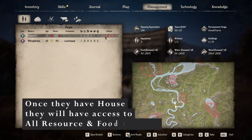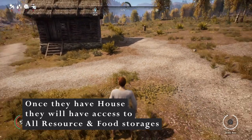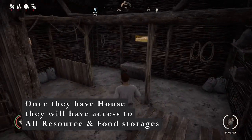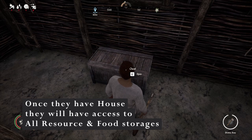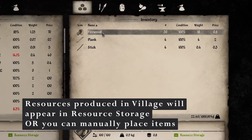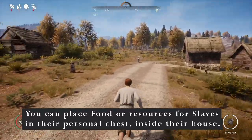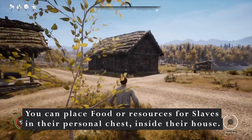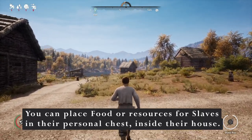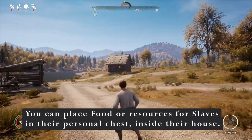We've just provided Kazimir a house — now he does not have the housing icon. Now we just need to provide food, water, and firewood. You will notice that Kazimir does not need firewood, because we have already provided firewood in the resource storage. Any resources that are in the resource storage, the villagers and all your slaves will have access to it. In there we can see firewood, planks, and sticks. However, because we don't have a food storage built yet, we have to provide food and water inside Kazimir's personal chest.